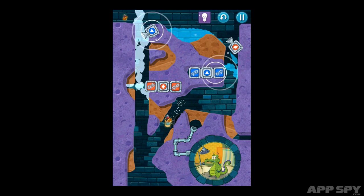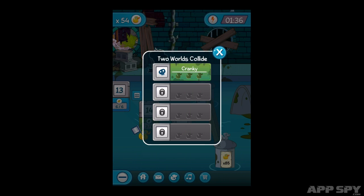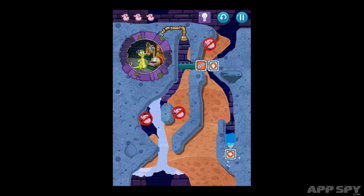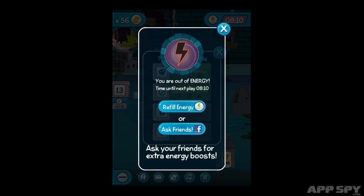You see, as this is a freemium release, Disney has decided to include an energy bar, which drains every time you play a level. After around 9 levels, the game locks you out, displaying a timer which tells you when you can start playing again. Initially, the timer displays 2 minutes. So you wait 2 minutes, play another level, and then find yourself immediately staring at another timer — only this one's counting down from 10 minutes.